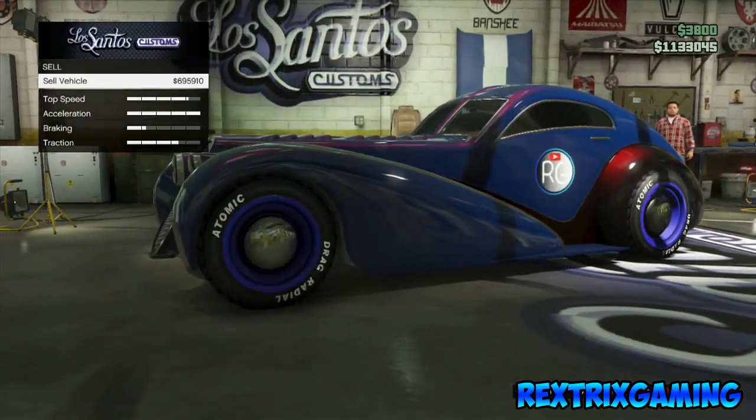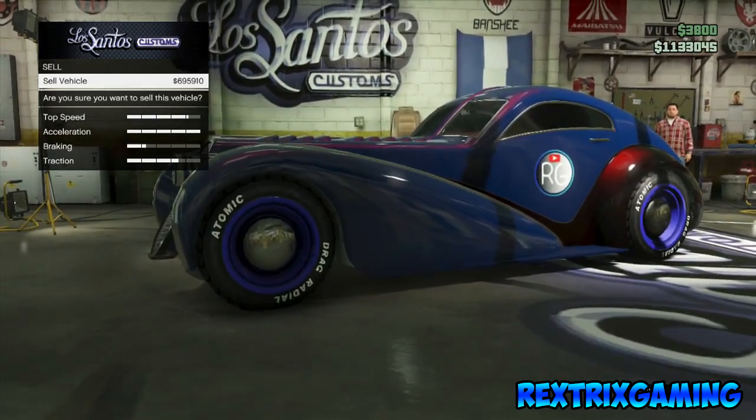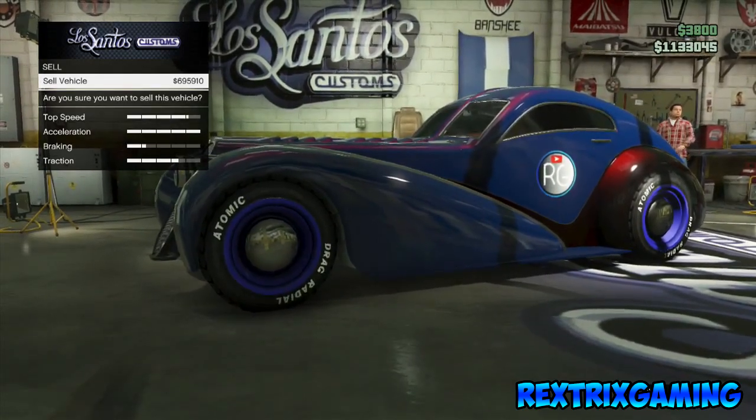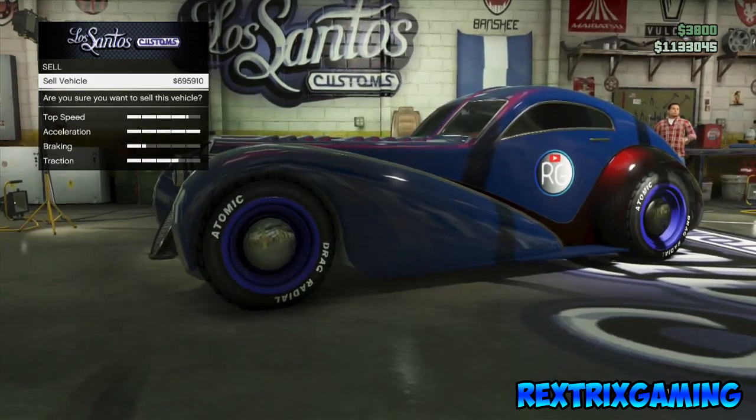Now you're in a glitched loading screen. Sell a vehicle, but make sure you don't sell it all the way — just keep it on the 'are you sure you want to sell this vehicle' screen. Once you're on that screen, you should see a yellow circle icon pop up pretty soon.